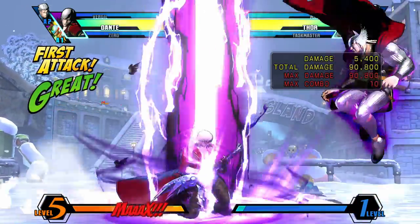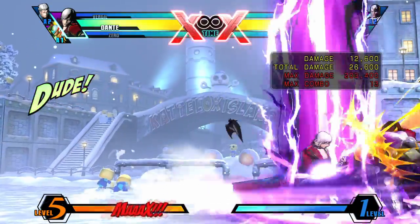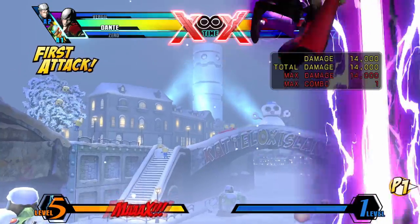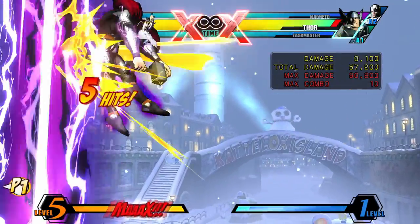Performed with a DP motion and Heavy, Jam Session lets Dante control the vertical space of the screen. If an opponent is flying at the top of the screen and you're underneath them when they can't see you, do Jam Session to get some easy damage. Don't use this move from a distance or else you can get punished.